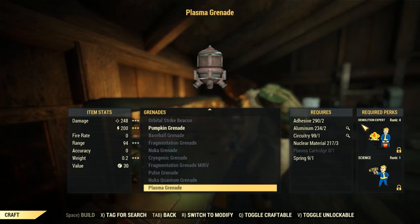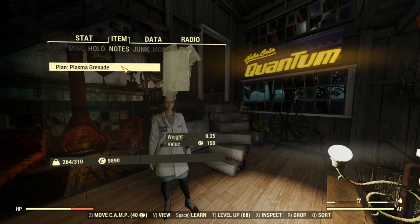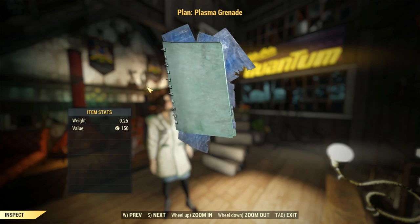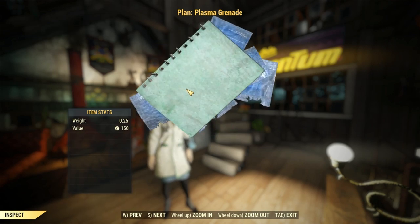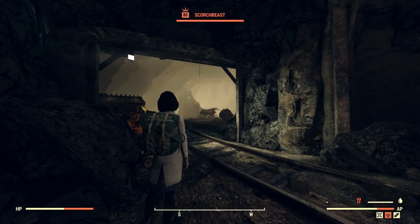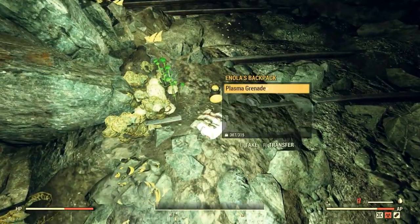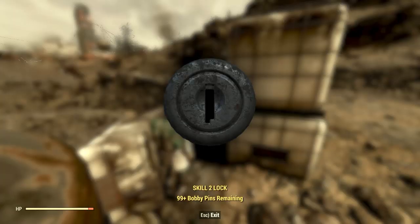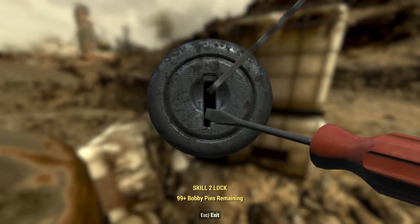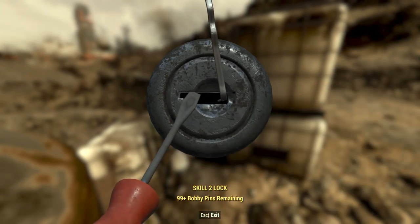Now onto the grenade that has so many people stumped. There has been a lot of hearsay about how to get the Plasma Grenade plans, and I'm currently at almost 900 hours into the game and just got the plans a couple of days ago — I was almost starting to believe they didn't exist. There are a few people who claim to have found the plans from Enola's backpack in the furthest reaches of Glassed Cavern, and also in locked explosive boxes like the ones on my map.